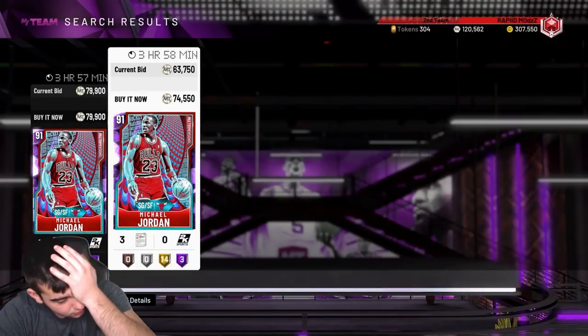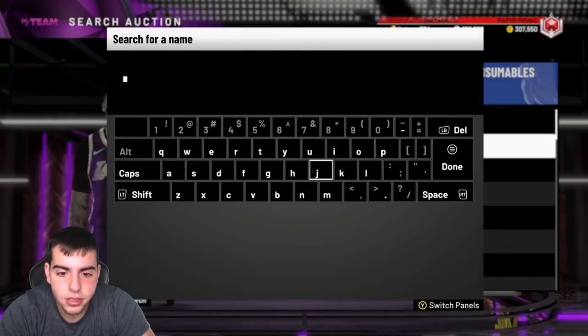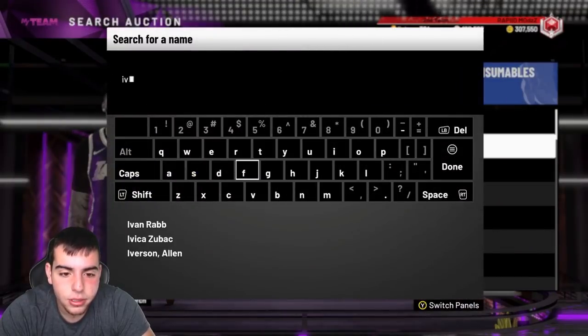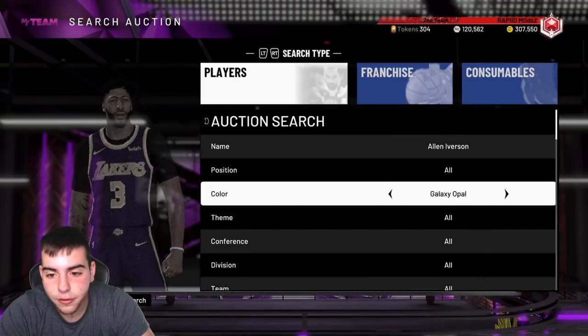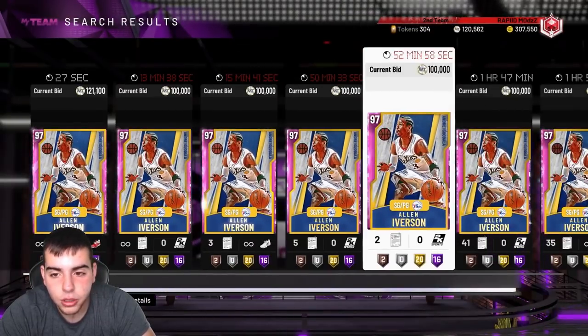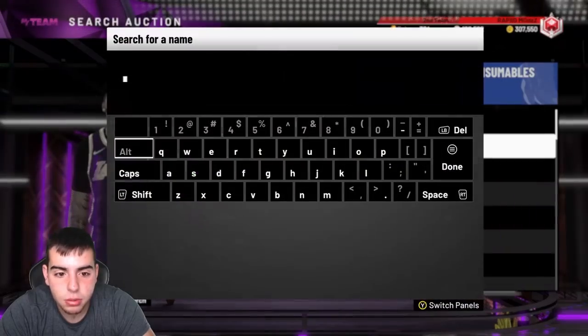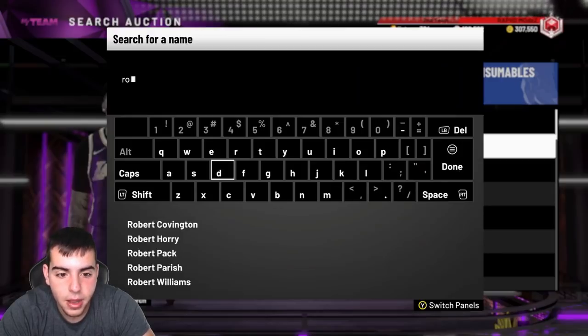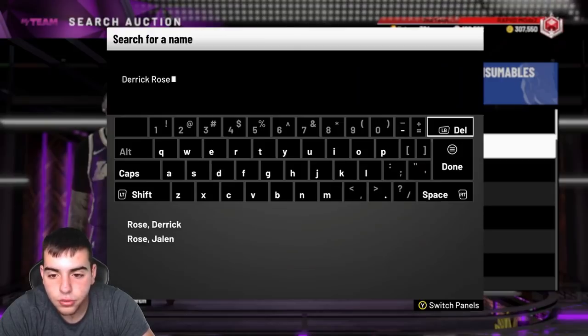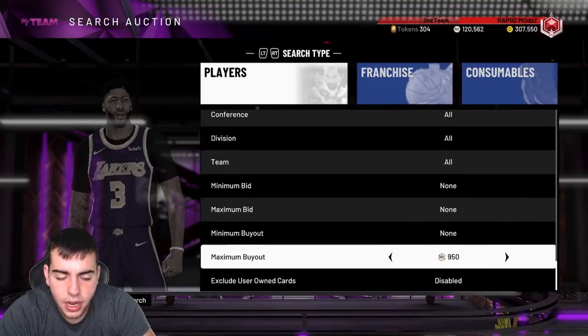MJ's at 74K right now — diamond MJ is probably mad expensive. Let's check out AI. Tim Duncan — I feel bad for you guys who invested 270K on him. He's gonna be 100K buyout very soon. D Rose is probably gonna be 100K buyout as well. My pack opening is about to be fire, so stay tuned.